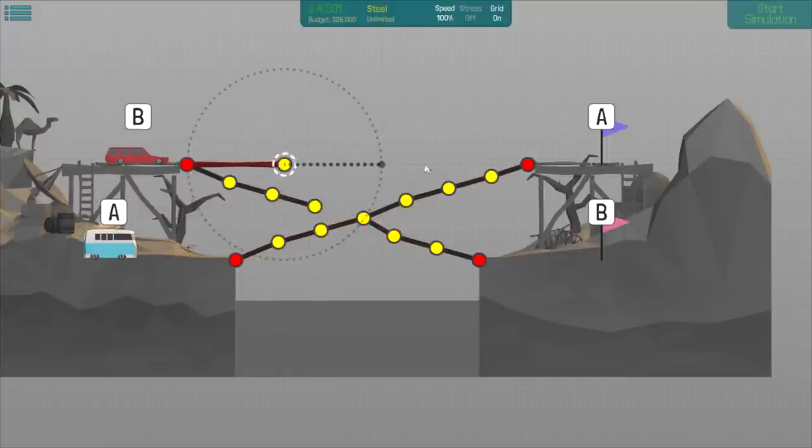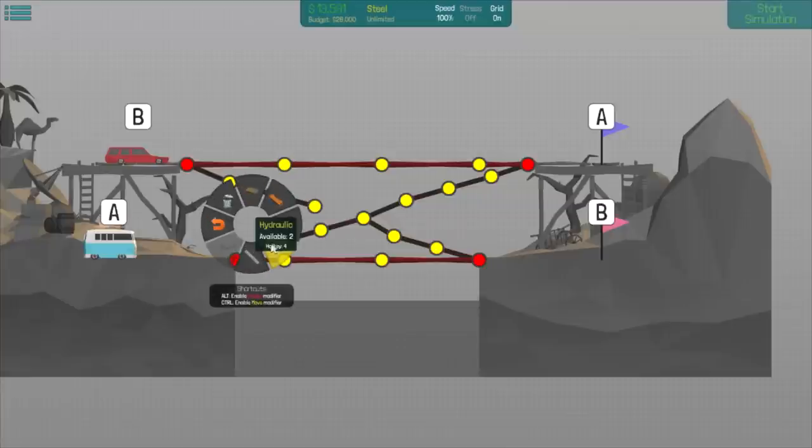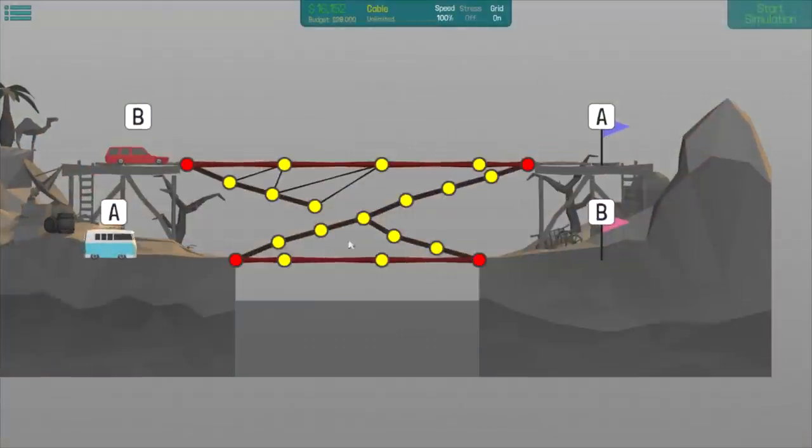And then what if I do a beam across the bottom too? Two strong beams, and then we'll tie the top here - we'll just use cables to tie this on top. That should hopefully stay up. Now I just gotta strengthen all of these with actual wood, and we might be able to do it.